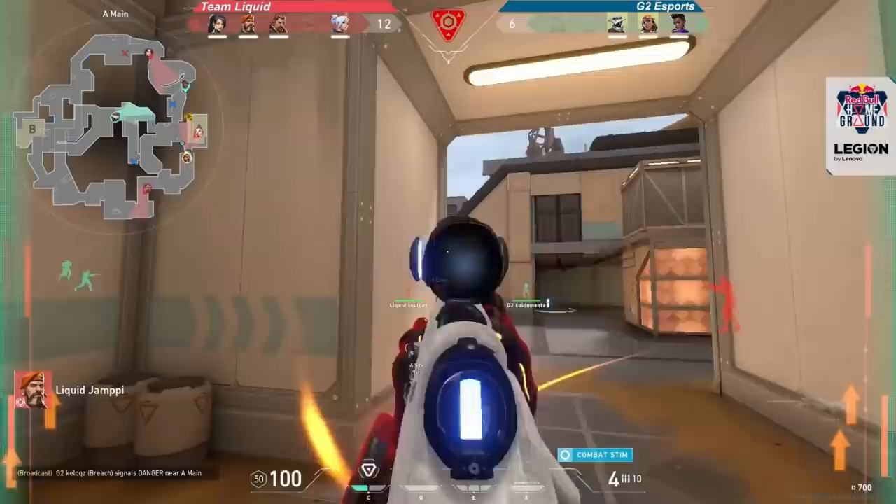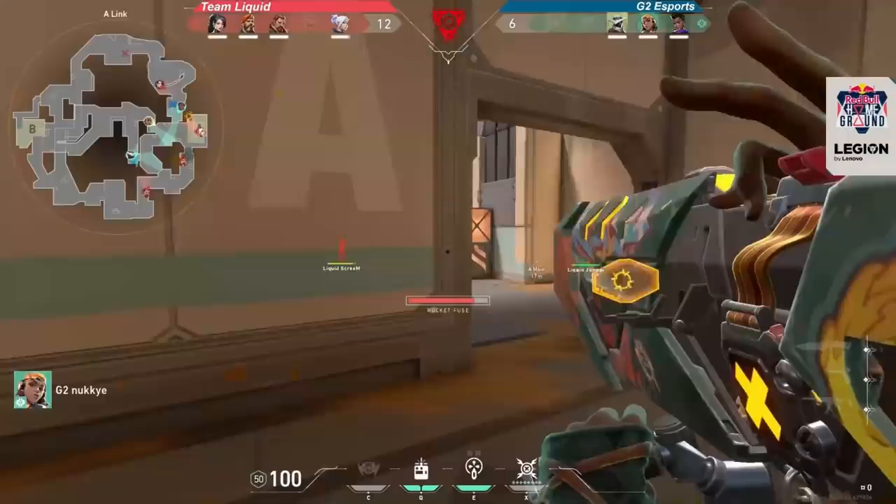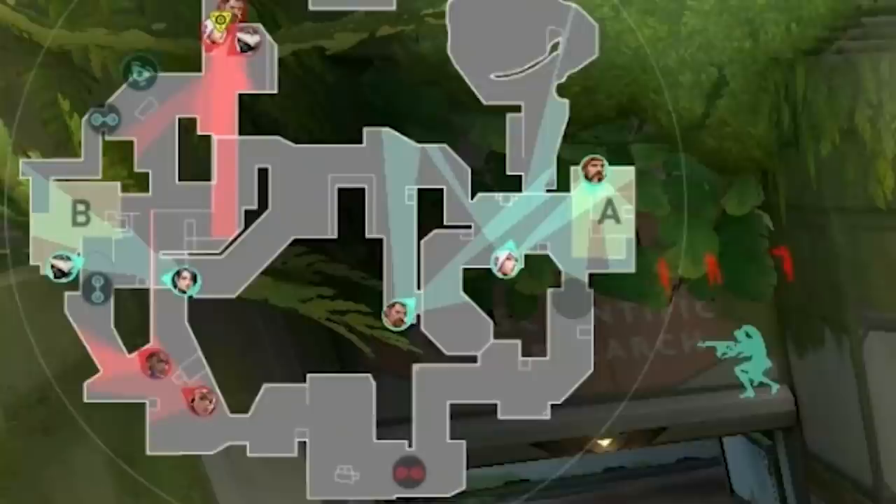Based on what the lurker was able to do, or how much damage the four players could deal, the attacking team would either hit the site and allow the lurker to follow up, or rotate to the lurker and usually leave one of the four behind to take over the lurking role.